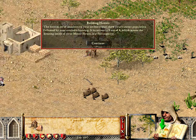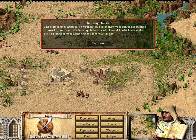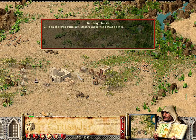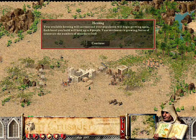The bottom set of numbers on your scribe's report show your current population followed by your available housing. It is currently eight out of eight, which means the housing inside your manor house is at full capacity. Click on the town buildings category, house, and build a hovel. Your available housing will increase and your population will begin growing again. Each hovel you build will hold up to eight people.